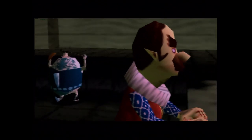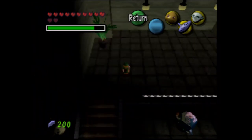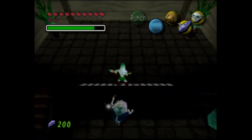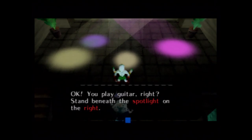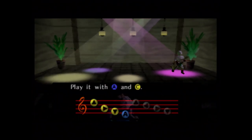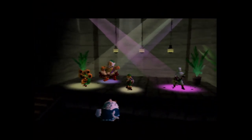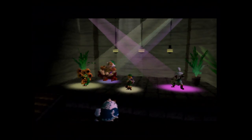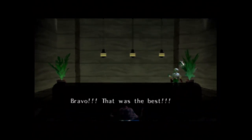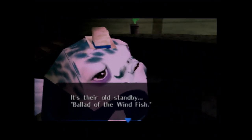There's the same thing again. However, finally, we need to get out the Zora Mask. You can't do this until you have all three masks, but you should have all three masks by this point. Okay, you play the guitar, right? Stand under the front right spotlight. Okay, play the guitar like this. That melody — that melody brings out so many memories. It's their old standby — Ballad of the Wind Fish.